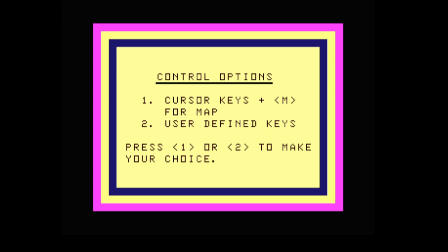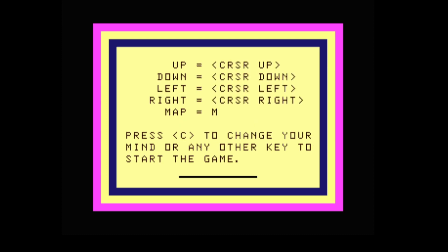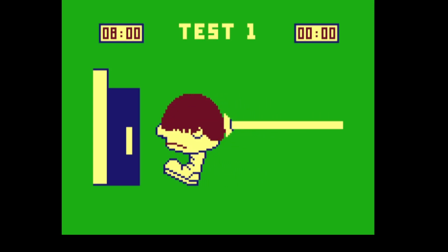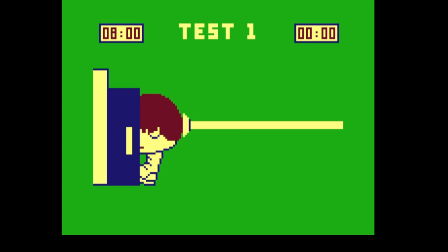Press a key — it's a keyboard game and you get to choose the cursor keys or you can use your own defined keys. I'm just going to use cursor keys, that's good enough for me. You can change the controls, which is quite obvious for the cursor keys, or change your mind and start the game.